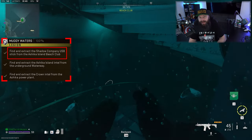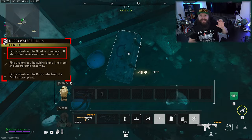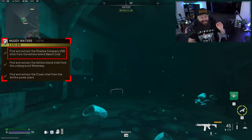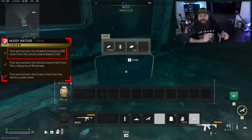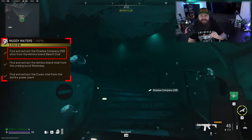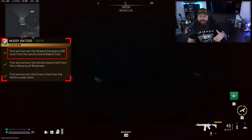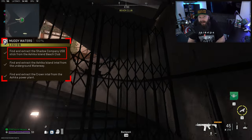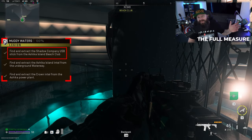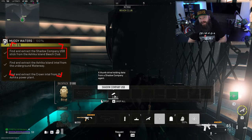One of those toolboxes is going to have the USB you need. This spawns one per deployment, so this area can get quite contested. Out of the three objectives, this was the one I struggled with the most — I came here three times and two of those times the USB had already been snagged by another player. At that point you can chase that player down and try to take it from them, or just extract and come back. Once you get the USB, extract and the first step is done.